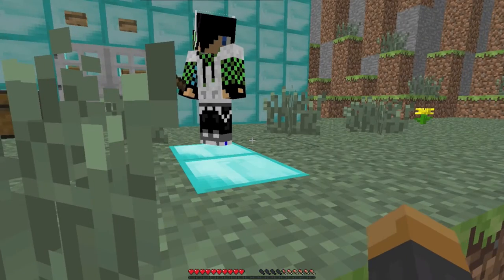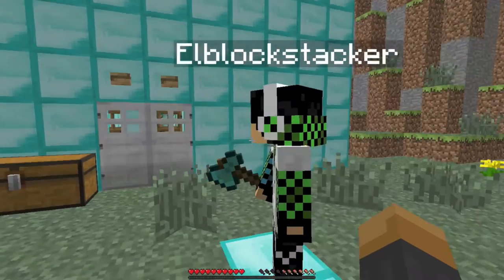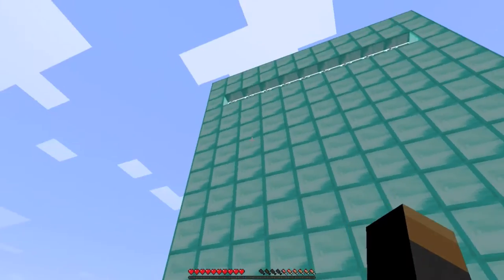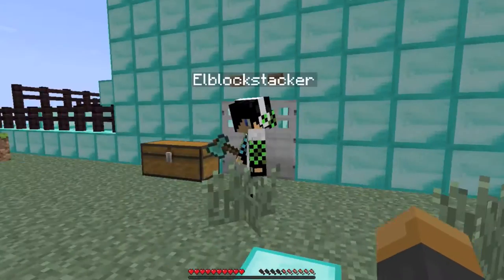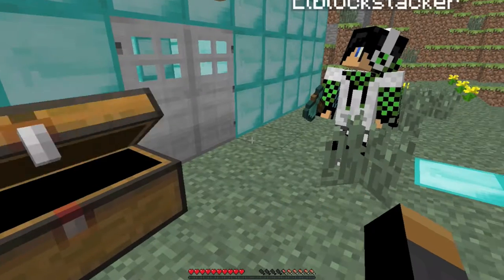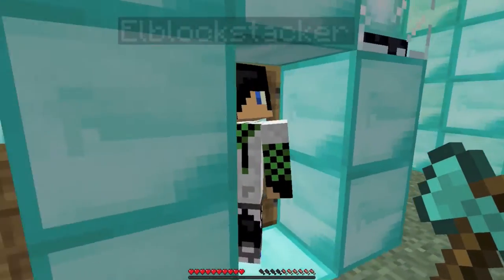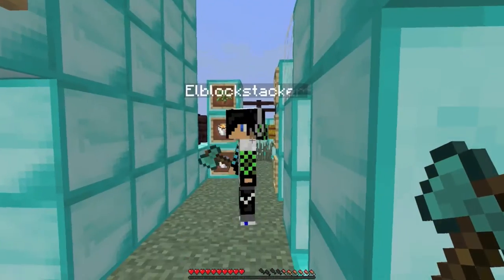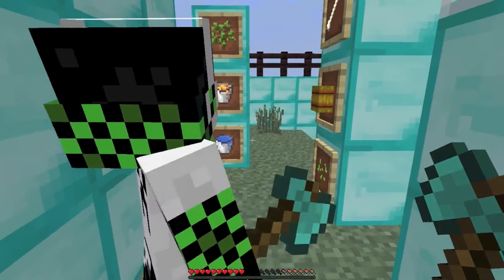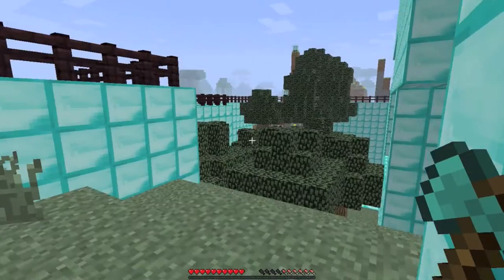I'm Elliot, alright so we are now teleported to Elliot's location and it's pretty cool. We're gonna do a tour MTV Cribs style. So follow me — this is the outdoor area with trees, lava, water, farms, horses, and other animals.